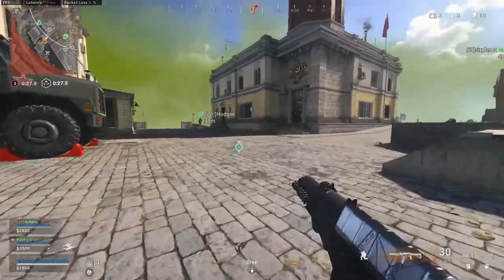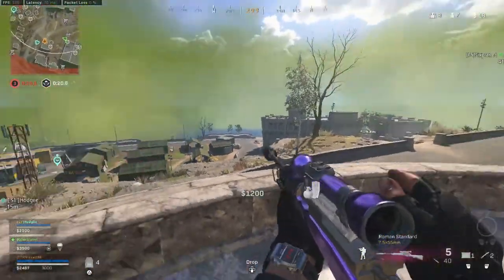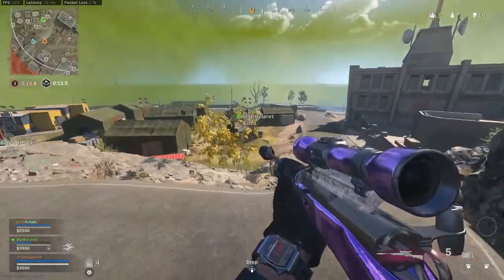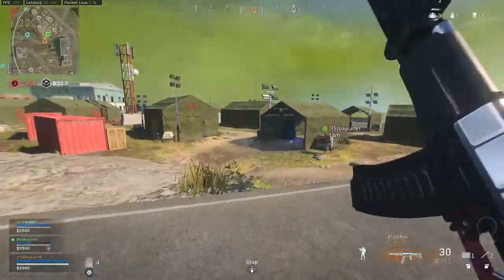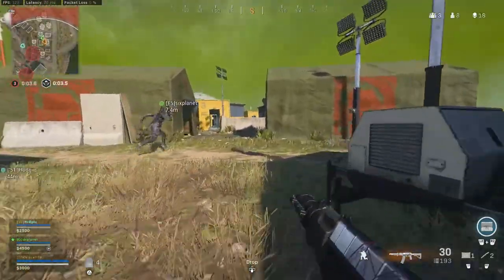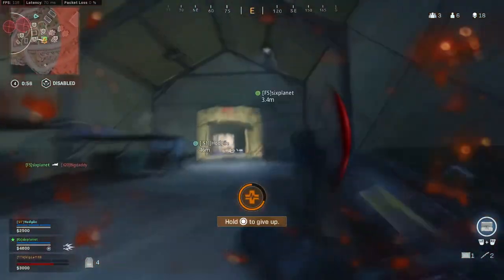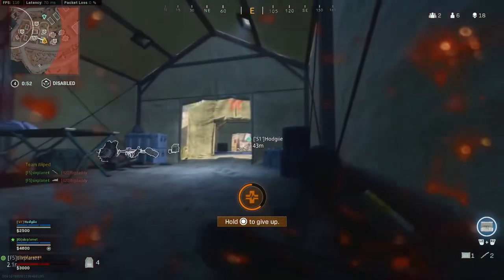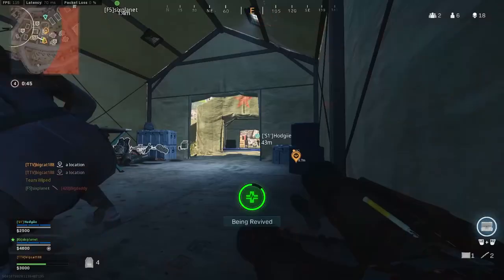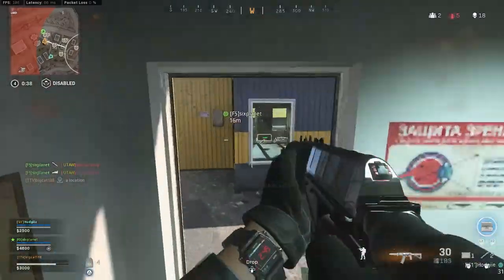That team over there by control is camping heavy. Oh, this guy's not dead — what the fuck? He's glitching. He's coming from six. Kill him. He's over here. He has no shield, he has no shield — he's pushing back left. I hear somebody behind me. There we go. Nice.